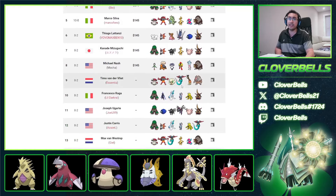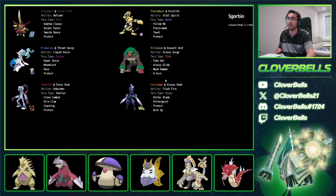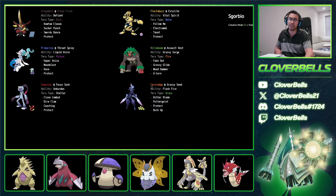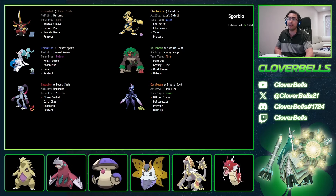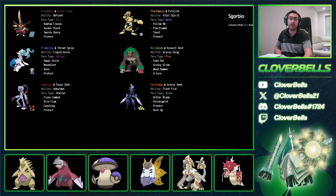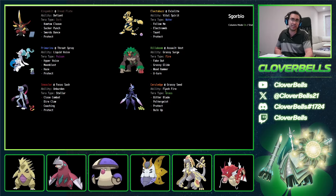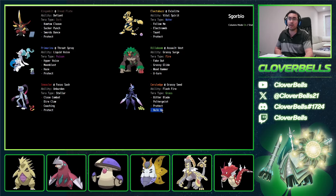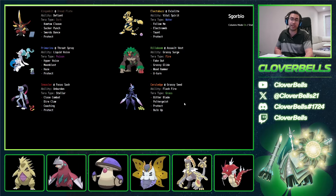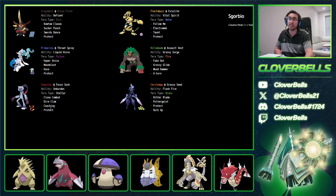The next interesting team: non-Dragapult, which is still okay. Again, Sneasler with Primarina, Rillaboom, and Cerulege as opposed to Volcarona — Flashfire coming in clutch. Probably nice against the Hisuian Typhlosion switch-in. This is also a Bulk Up set, so Cerulege becomes your win condition instead of Volcarona.